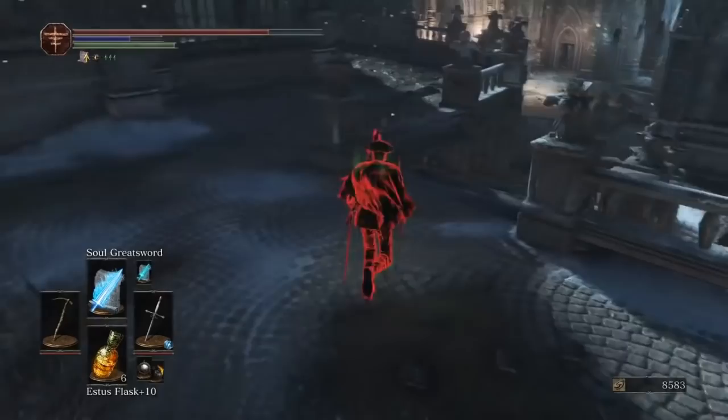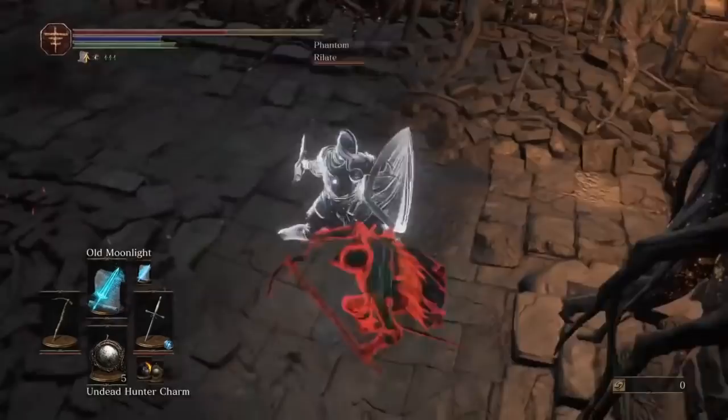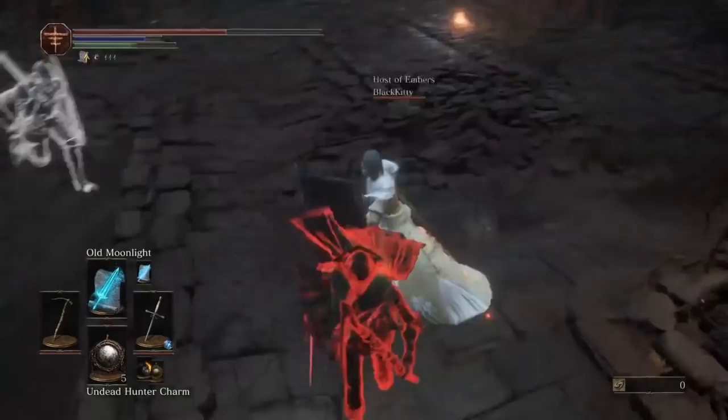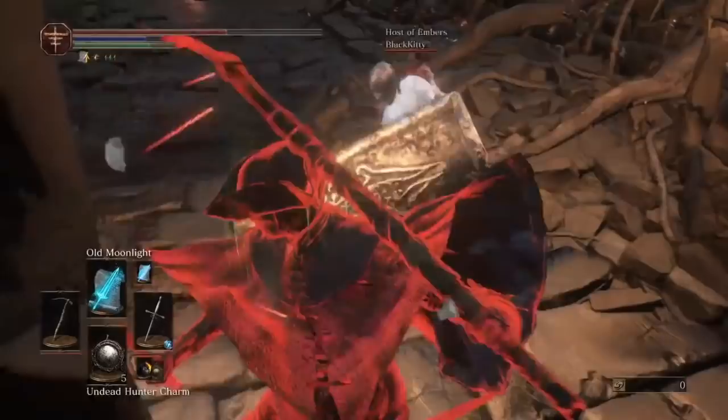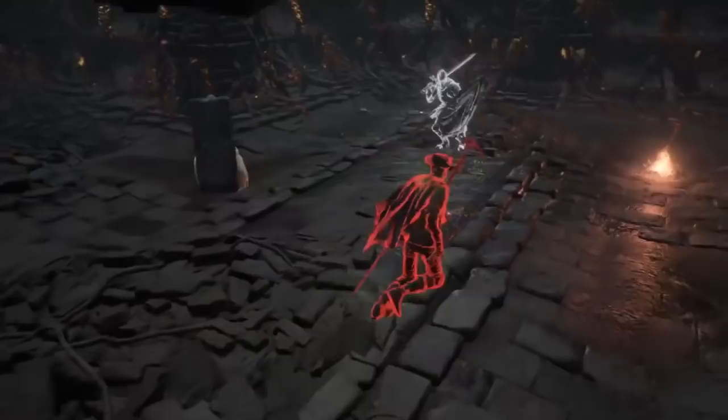A build that combines cool, flashy combos and still lets me do sweet backstabs and parries and stuff. If you've seen the original Adam Barker video, you're probably saying: Saint, I think you're supposed to be buffing that hazel pick — it'll make the attacks do more damage as well as the spells. And you'd be right.